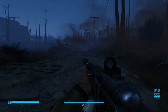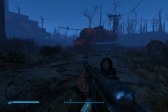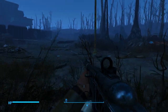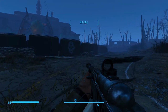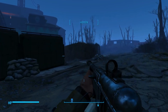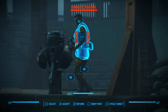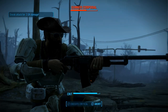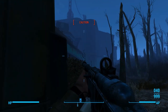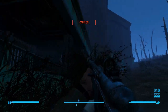Watch the moonshiner shed blow up. Walk around this truck, and then we are going to crouch. There's quite a few enemies over here, so be really, really careful. Let's try to get our crit meter built up. Be really careful of the gunners up top — one has a rocket launcher and one has a fat man. We're going to come along this side here.